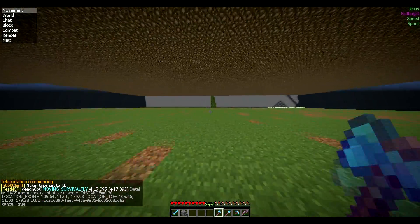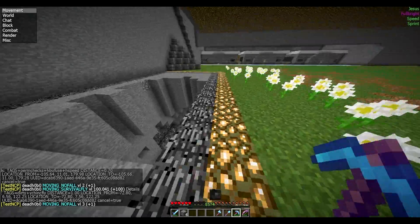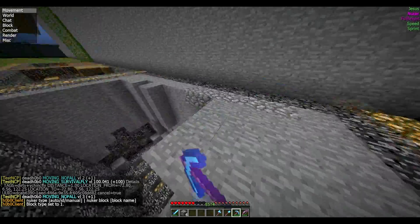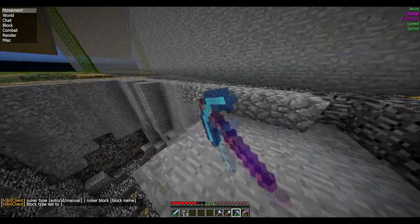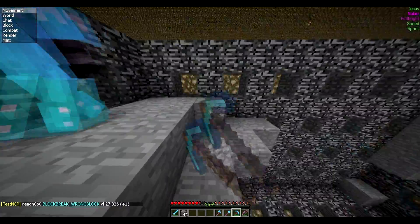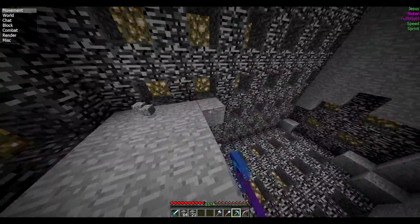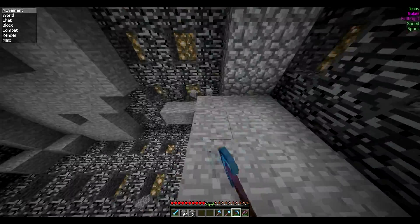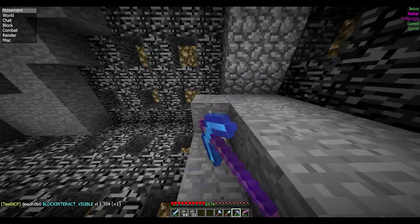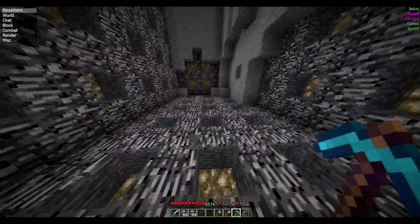Okay, what ID do we set it to? I'm gonna do stone first. Nuker has a really long, wide radius. With efficiency five tools it works great. You use 'nuker type id' then 'nuker block' then the ID of the block — type set to two for blocks.